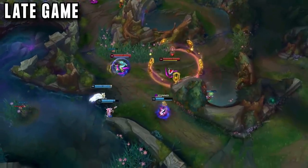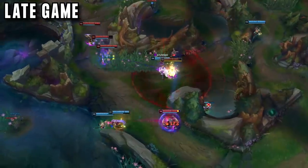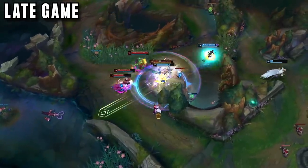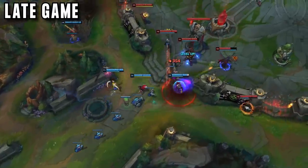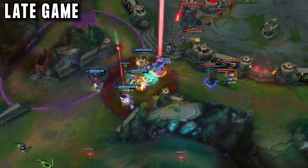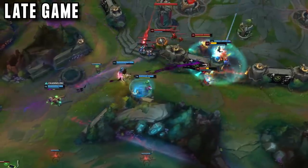In late game, Kennen does pretty much the same thing. The main difference is that side lane 1v1s are much more difficult and should be avoided, preferring only teamfights. You do not want to completely ignore side lanes — you need to be managing the waves well, collecting the XP and gold from them, continuing to farm. The later the game goes, the more important your flash is, so tell your team you need it for teamfights. Then stall until it is up and go for a massive engage.